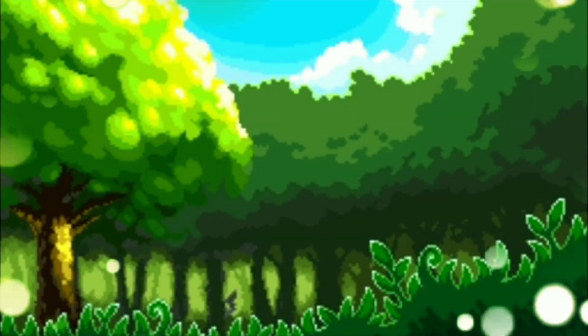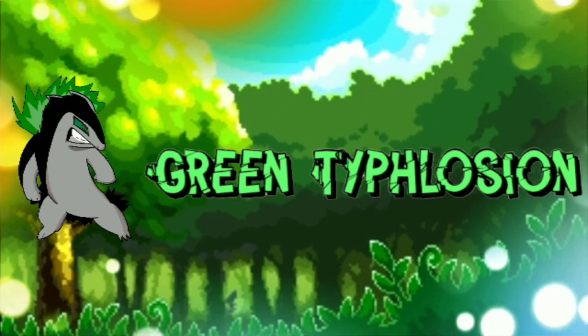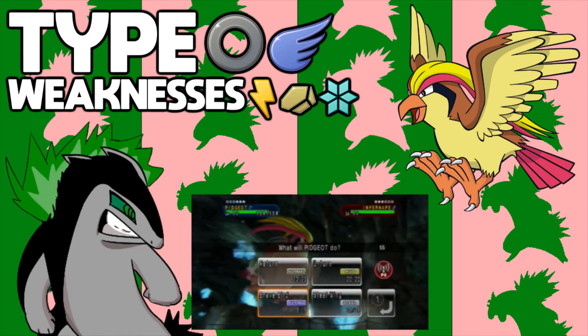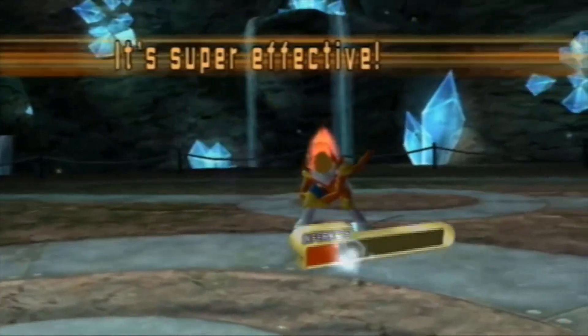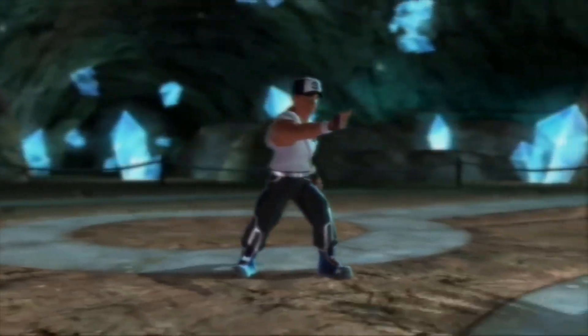The worst regional bird is Pidgeot — this is an easy decision. All the birds take 25% or more from Stealth Rock, so that's not a real factor. This bird is the worst because of its average stats. It has a decent speed of 101 and it can only outspeed base 100 Pokémon and under.